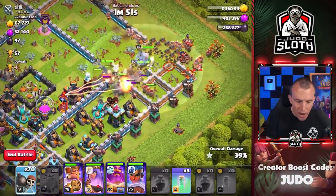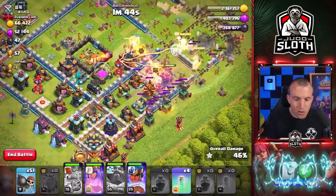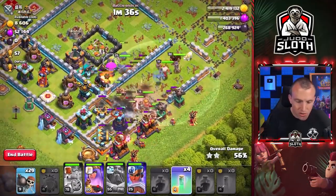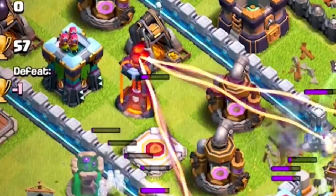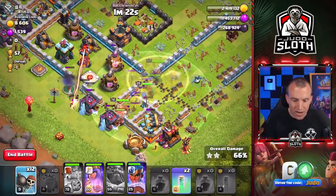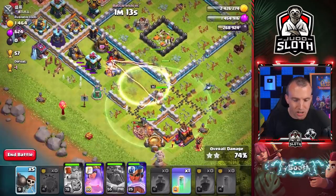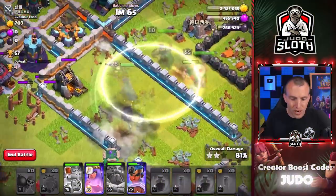Let's keep bringing them into the base. I'm going to use the King's ability and the Grand Warden's ability to try and get us through the multi-target Inferno and the scattershot. Let's use some Wall Breakers from down at the bottom of the base — we still have invisibility spells. Let's turn the RC invisible. Not looking too bad, but I don't like that multi-target Inferno. Let's turn the Queen and Royal Champion invisible and keep distracting the defenses with Wall Breakers. We've got one minute and 15 seconds — I think we're good here. Wall Breakers OP, my friends.